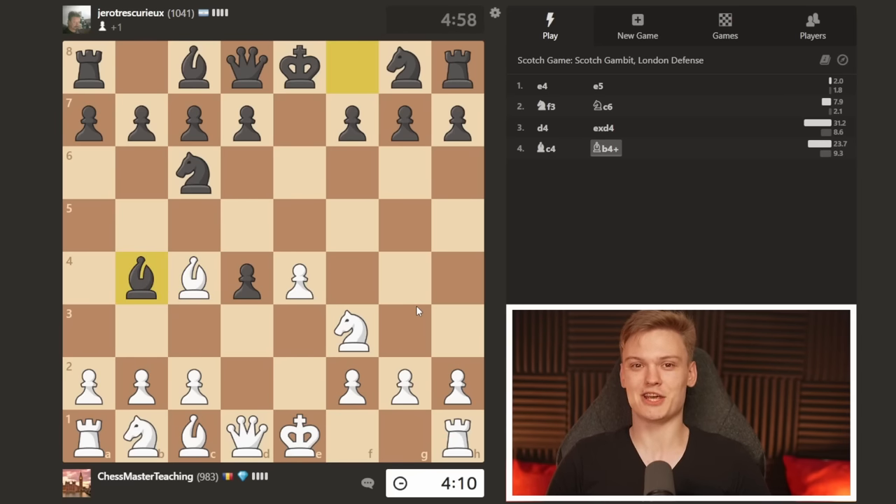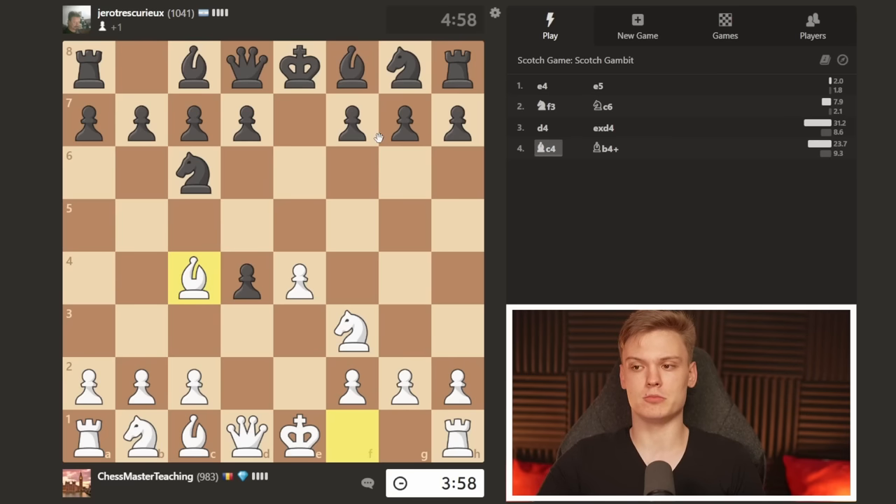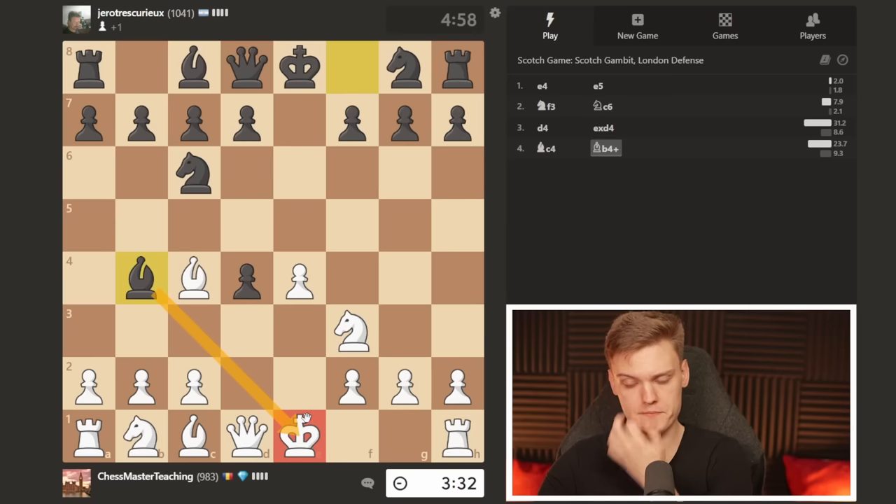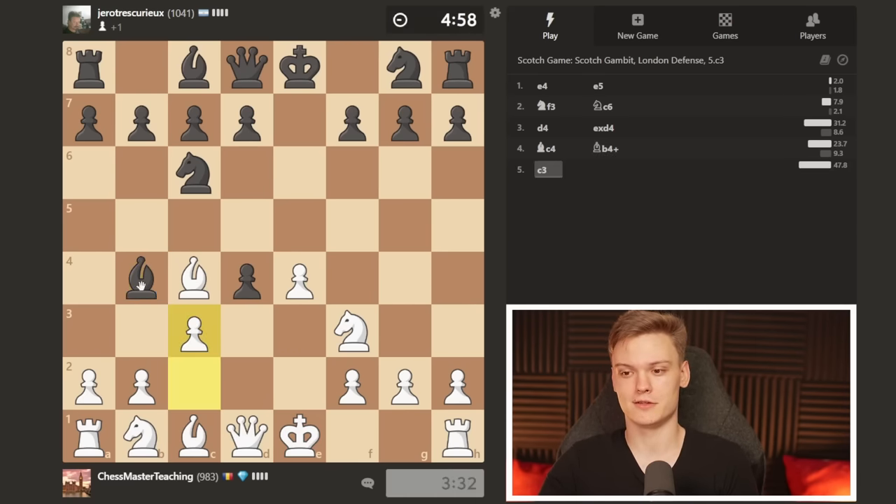We get to face the check, which I think in terms of popularity is maybe the third or fourth most common move. I would generally be expecting them to play either knight f6, bishop to c5, or maybe even d6. And then the check as well, so it's actually interesting that we get to face something like this. Maybe you can try to pause the video and think about how you would deal with this, because against the check you have many options - block with a bishop, block with a knight, or my favorite: keep up the tempo. You don't want to lose the momentum.